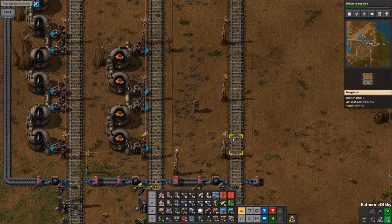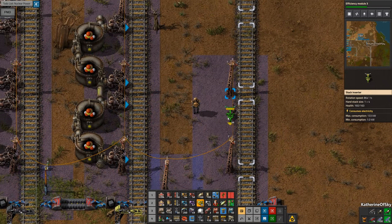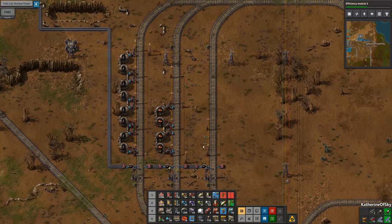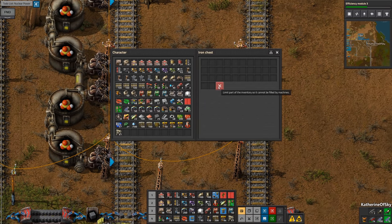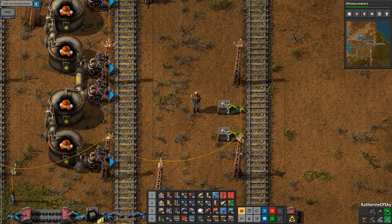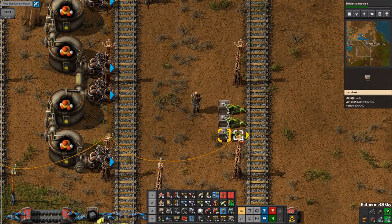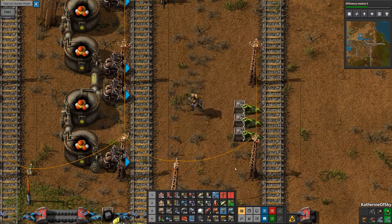So first car is locomotive. We only have one car attached here. We're going to load this with two different materials — we're going to have our solid fuel and our iron coming in. I guess we should have a chest for each. The chest is going to hold like four or five stacks of iron. And then solid fuel is going to be two rows. Maybe we should have two solid fuel spots here. Yeah, there we go — that should be fine.